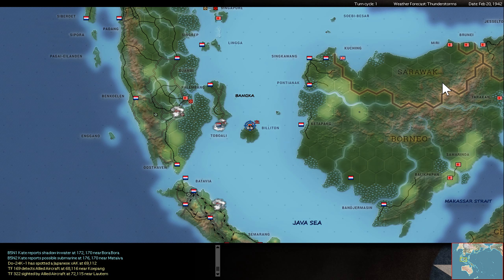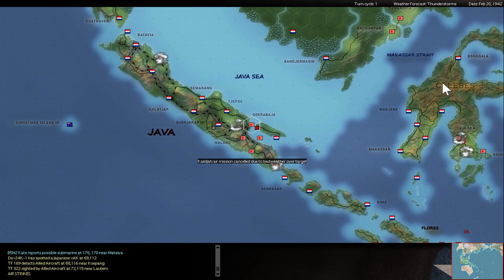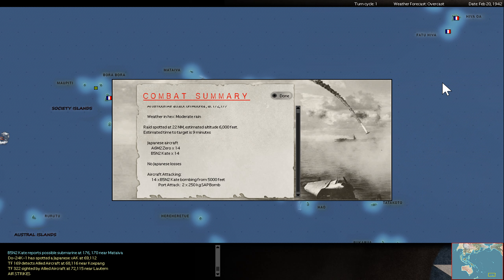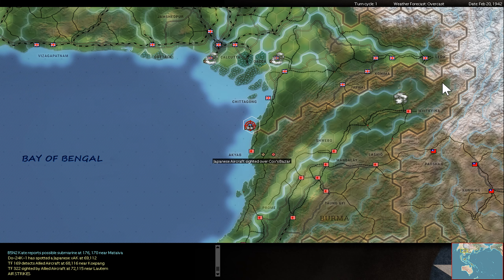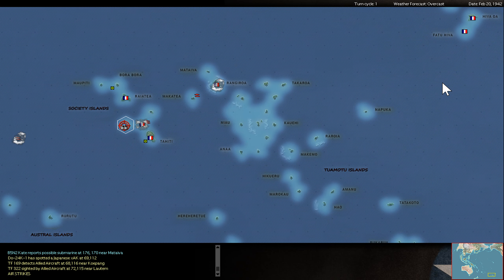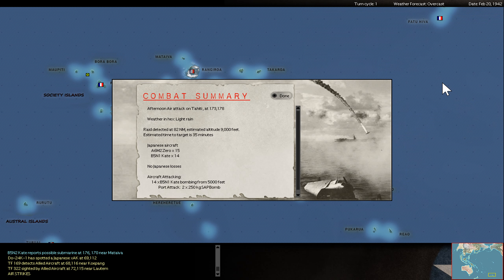Dutch airplanes are trying to bomb my AK. My carrier at Tahiti is still trying to find and score some hits, but I get the information that there are ships in port but I cannot hit them. Maybe in the afternoon — Tahiti, Koso.